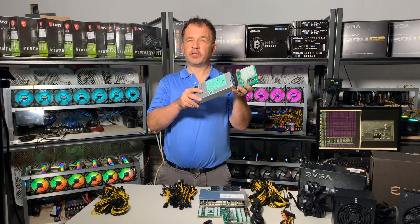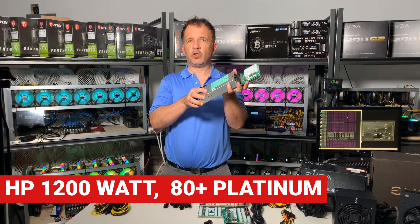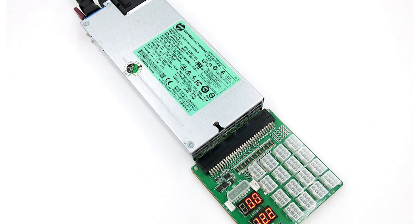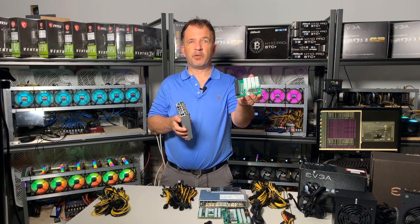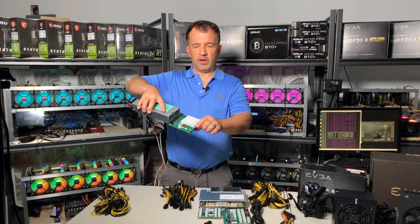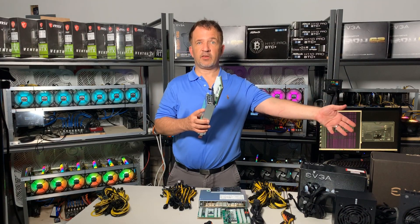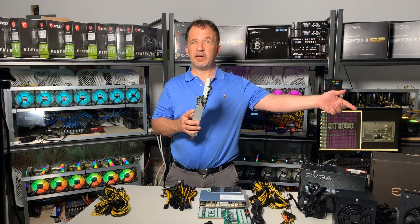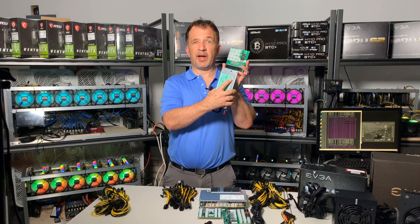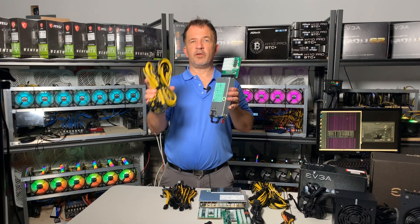Let's look at the Hewlett Packard 1200 watt server power supply — very popular, though it can look intimidating because it seems industrial. This base unit has what's called a breakout board, which comes in different configurations. They can be used for crypto mining rigs and are popular in the ASIC scene too. This breakout board has four by four pins, giving you 16 PCIe cables — compare that to the EVGA 1300 watt which comes with six PCIe cables (doubling to 12). This gives you 16 right out of the gate without needing additional splitters.